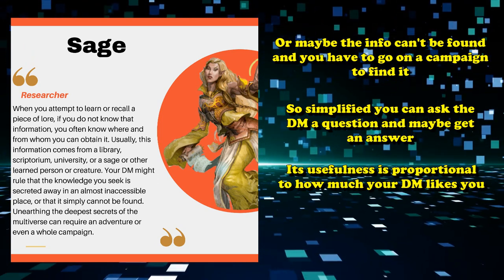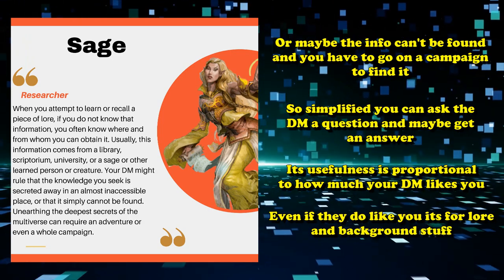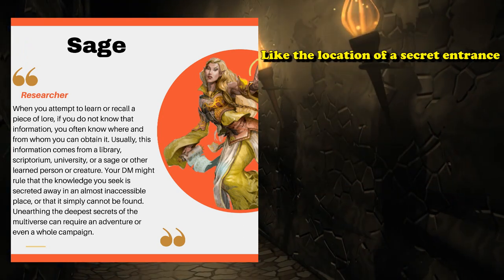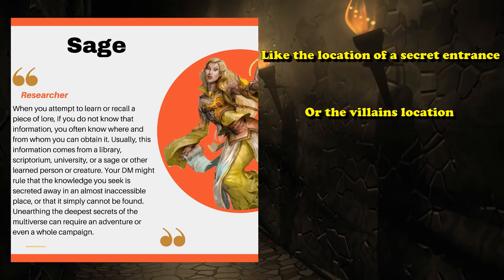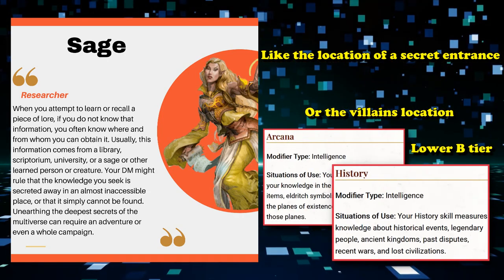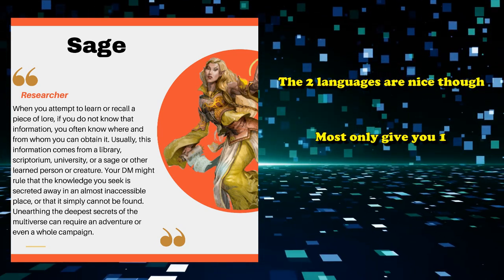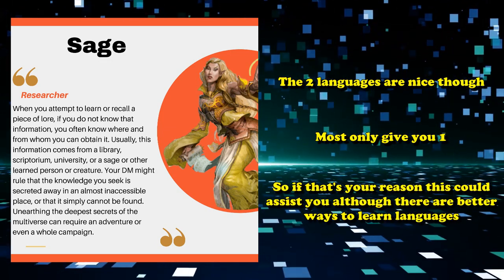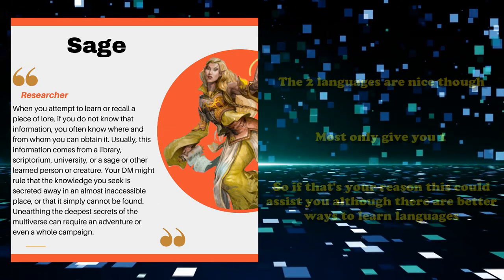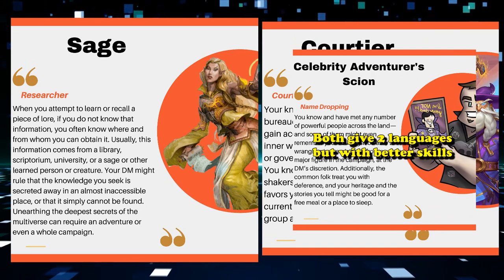It's really as useful as your DM is generous with giving you information. And even if they are generous, it's only really for lore, which could be completely useless if the information you need is pretty specific — like where to find a secret entrance or the location of the big bad evil guy. You also get proficiencies in Arcana and History, which are pretty middle-of-the-road, but you do get two languages of your choice. Very few backgrounds allow you to pick two languages, though other more useful backgrounds like the Courtier or the Celebrity Adventurer's Scion also give you two languages and have much better traits and proficiencies.